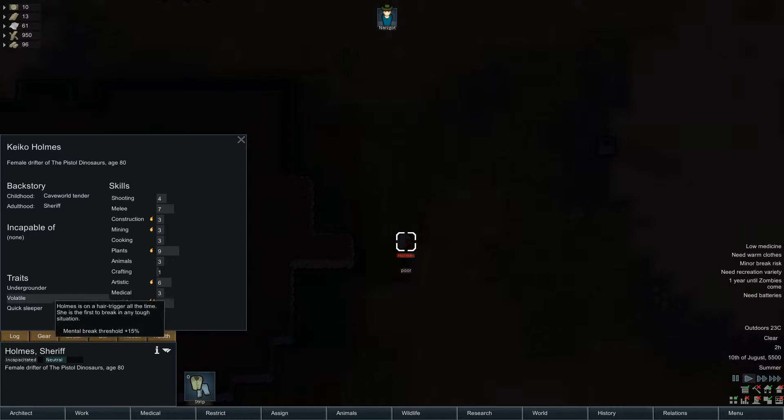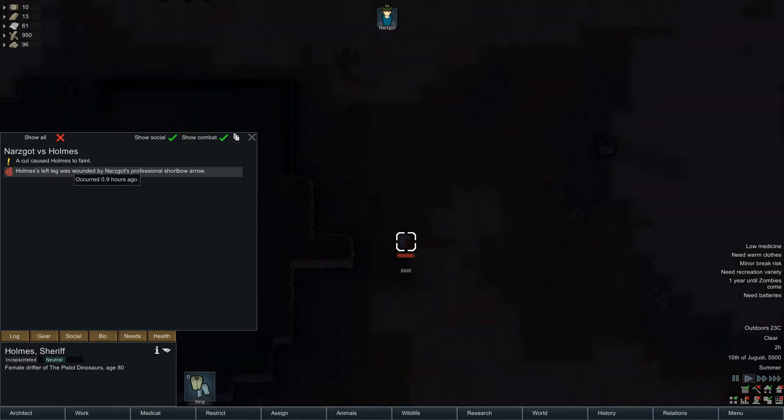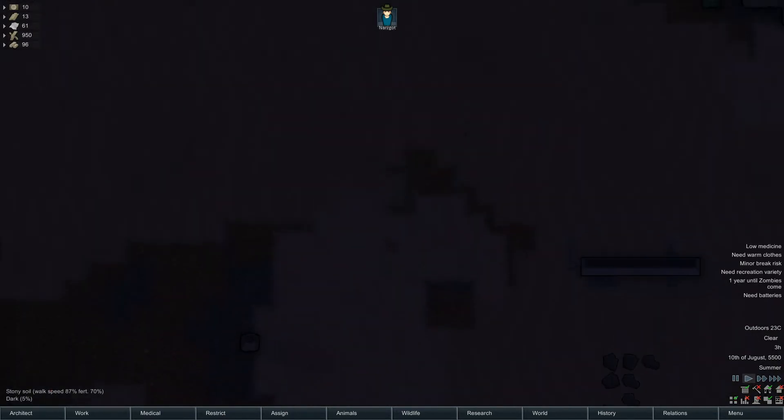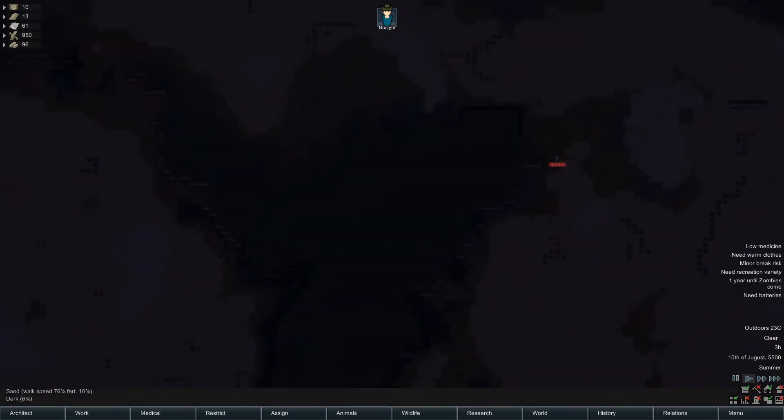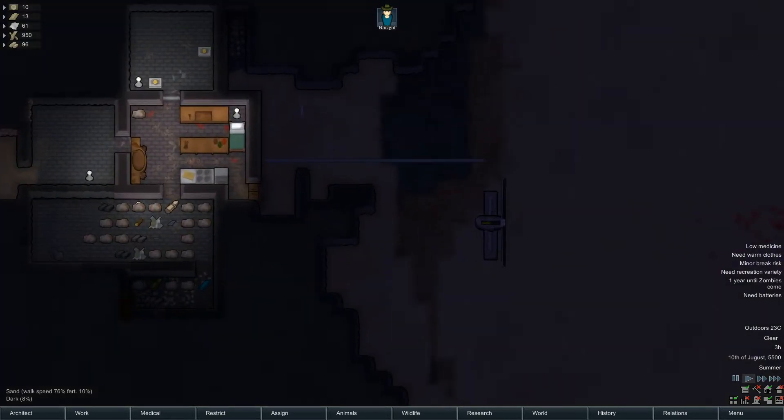Quick slip, volatile, undergrounder. Left leg was wounded by Nargot's professional short ball arrow. A cut caused Holmes to faint. What a Zizi - sheesh. My leg, I can't leave anymore. It's a cut.